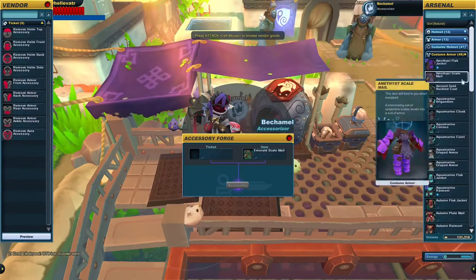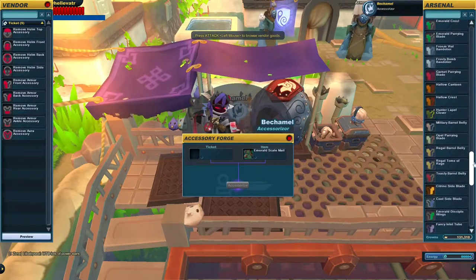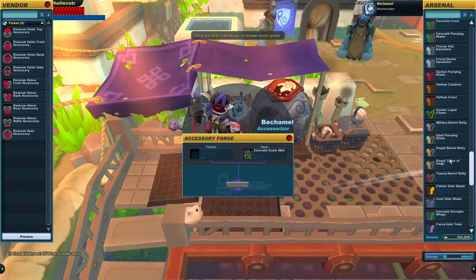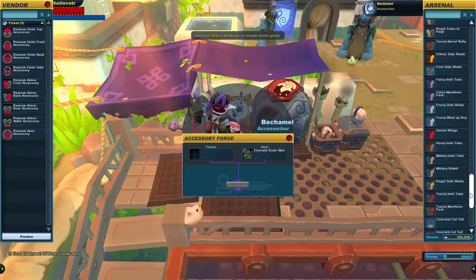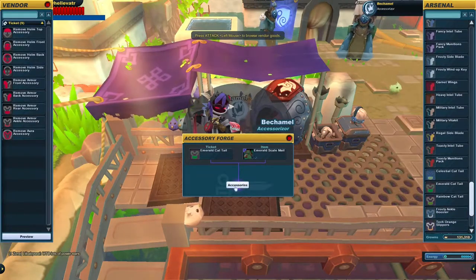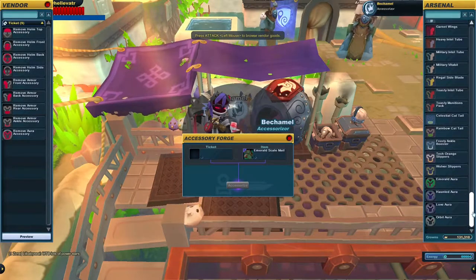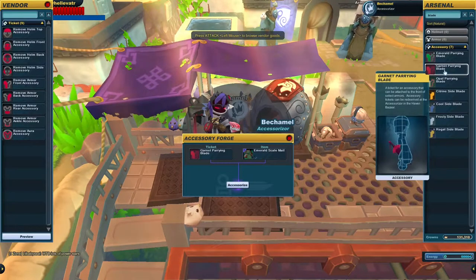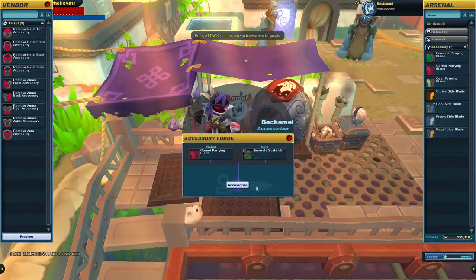What can we use here? How about this emerald scale mail? We've got the standard issue emerald dispelwings that we're lucky enough to get with the gemstone prize boxes. And we can toss in an emerald cattail — don't ask. Some emerald aura that we're lucky enough to get, and we'll just add it in just for fun. And a garnet pairing blade to add just a little bit of color.